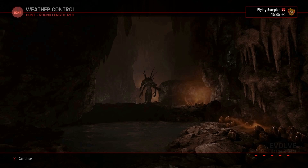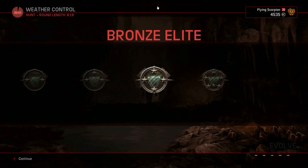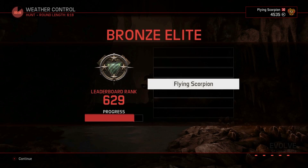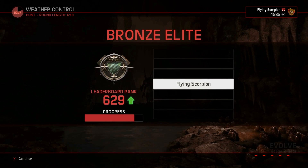Let's see how many points I get — two silver players versus a bronze elite and bronze destroyer on their team. I go from rank 635 to 629. I have a long way to go — this is going to take a long time.